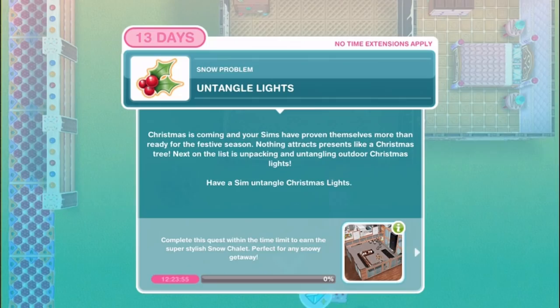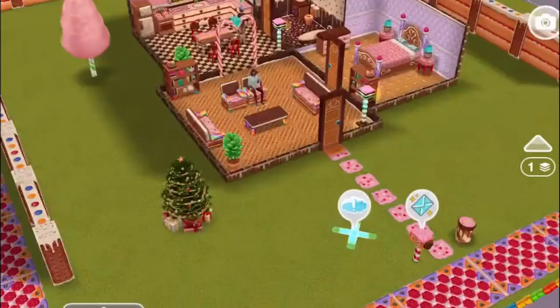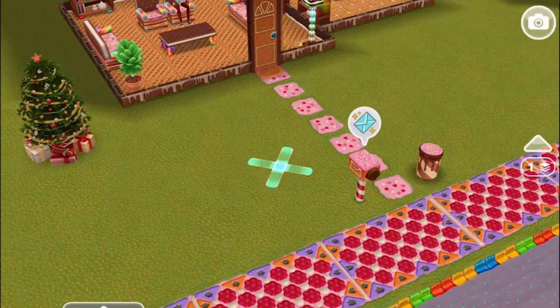Next task: Untangle lights. Christmas is coming and your sims have proven themselves more than ready for the festive season. Nothing attracts presents like a Christmas tree. Next on the list is unpacking and untangling outdoor Christmas lights. Untangle lights for one hour - this is one of those rare occasions where the sims task is quicker than it would be in real life.